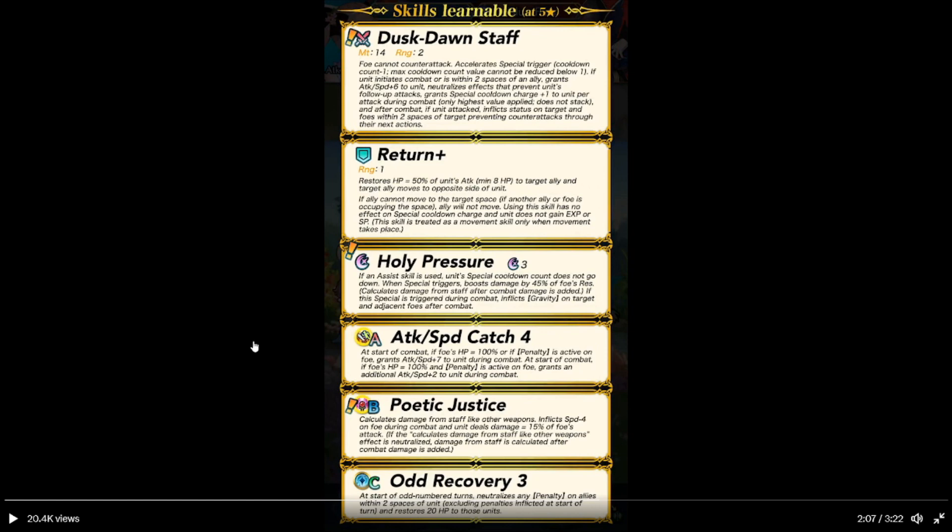Attack Speed Cast Force: at start of combat, if foe's HP is 60% or more, or a penalty is active on foe, grants attack and speed plus 7 during combat. If both conditions are met, you get an additional plus 2 for a total of 9. Hawaii Justice: staff damage is calculated like any other weapon. Speed minus 4 on foe during combat, and unit deals damage equal to 15% of foe's attack. On start of turn, neutralizes penalties on allies within two spaces of unit, including penalties, and restores 20 HP to those units.